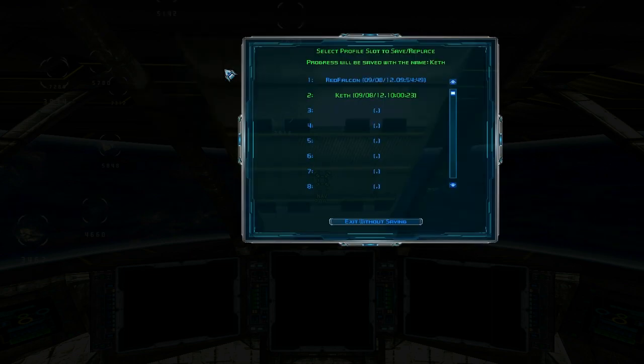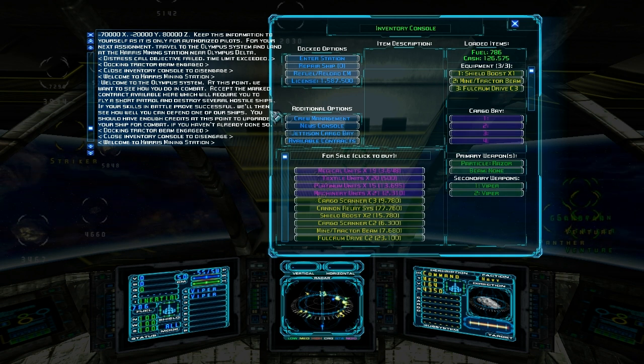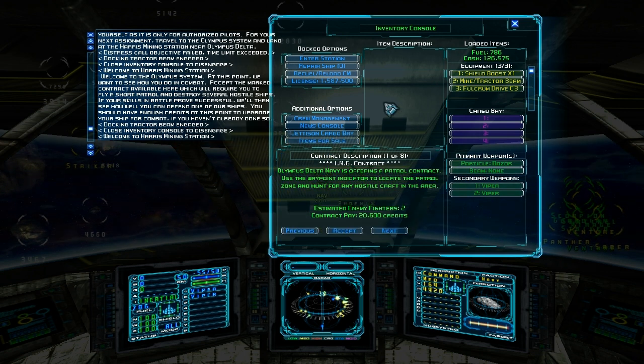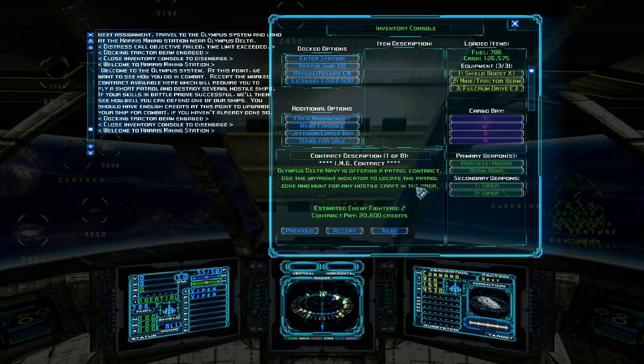I really should have been doing this every time I landed, but just save your game whenever you dock - it makes things a lot easier. Available contracts: it's offering a patrol contract for the waypoint indicated, to locate the patrols and hunt for any hostile craft in the area. We're gonna do some combat - awesome.